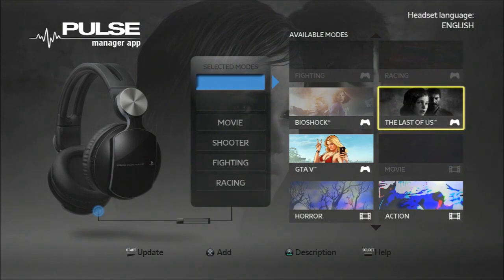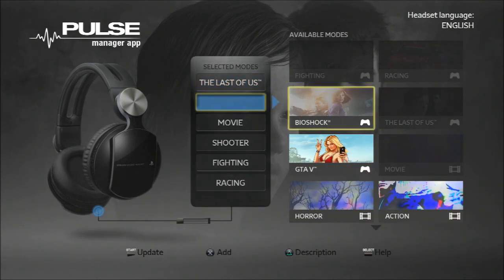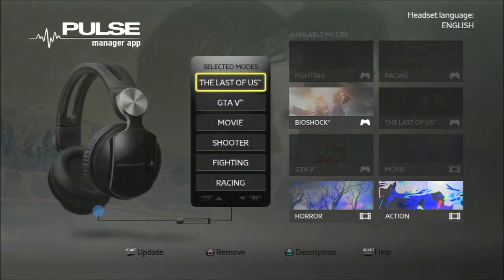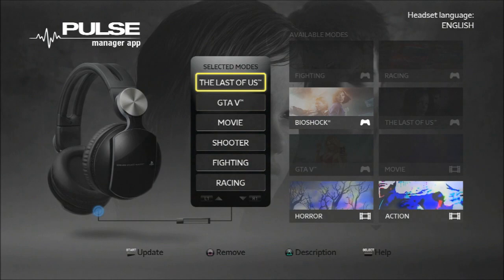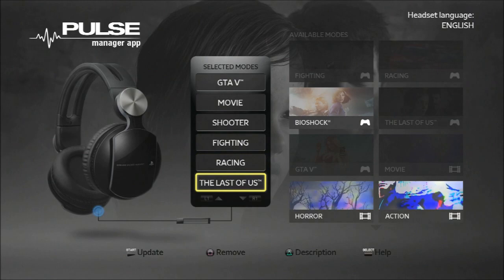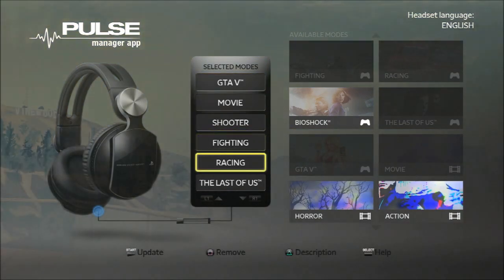So here we go — adding Last of Us and Grand Theft Auto. You can also rearrange the order by pressing R1 or L1 to move a preset up or down the list. I'm going to put The Last of Us down at the bottom and GTA 5 at the top.